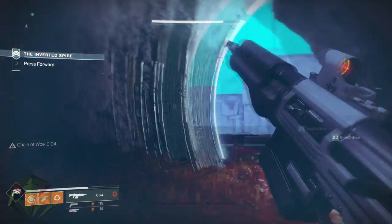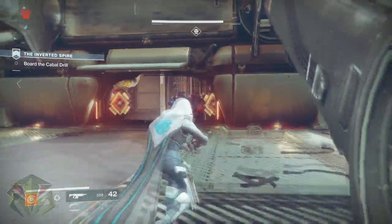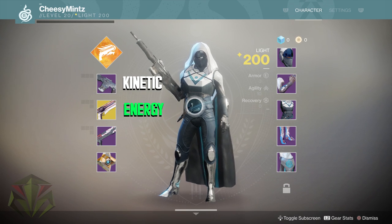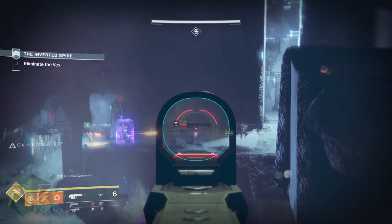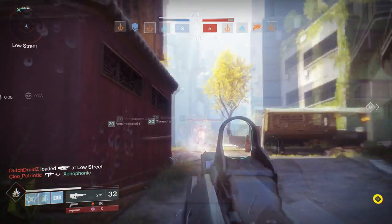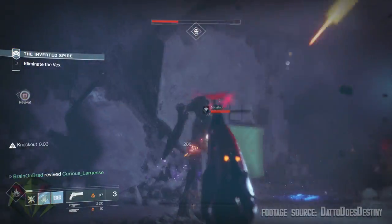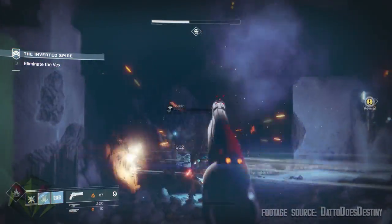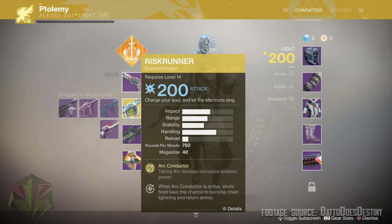In Destiny 2, instead of having primary, secondary, and heavy weapon slots like in Destiny 1 — with several different weapon types that can go into each slot — the slots are now broken down into kinetic, energy, and power. Kinetic weapons are pretty much everything you'd expect in your primary slot: auto rifle, hand cannon, pulse rifle, and so on. But no weapons with elemental damage or burns can go in your kinetic slot.